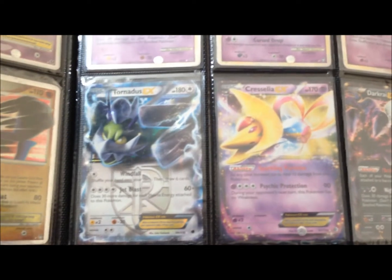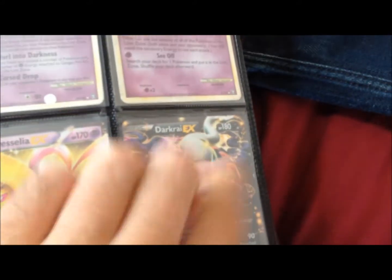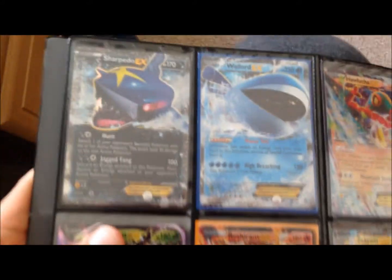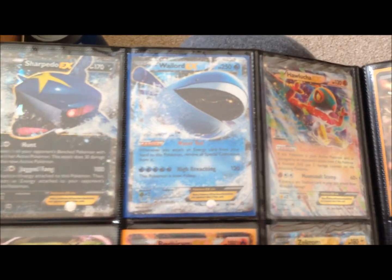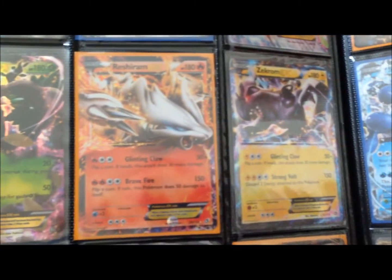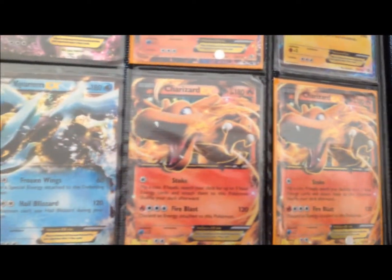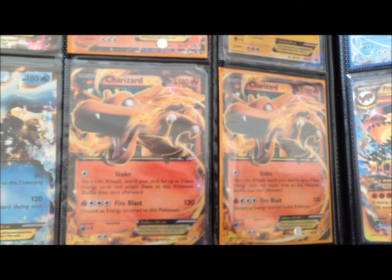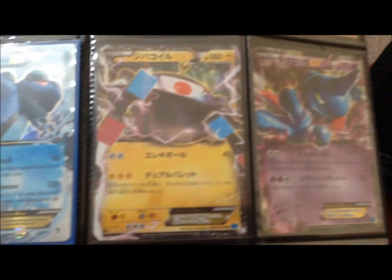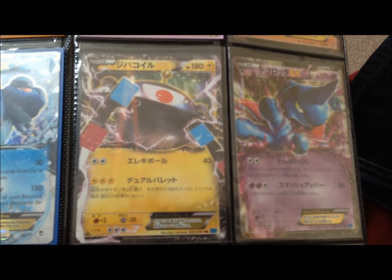Now on to regular EXes. We've got a Tornadus, a Chrysalia, and a Dark Cry — that Dark Cry is not a promo. We also have a Sharpedo, Wailord, and Wulucha. Also got a Trevenant, Raichu, Zekrom, a Kyurem — can never pronounce that name either — two Charizards from Flashfire, a Karrablast, Florgis, Terrakion, Seismitoad, and two Japanese EXes with a Magnezone and a Toxicroak.